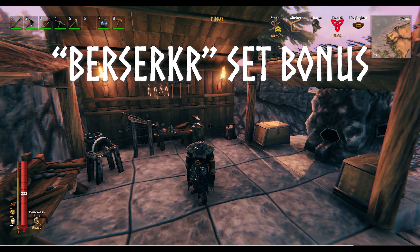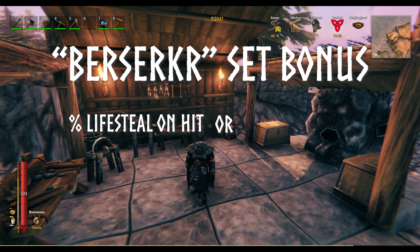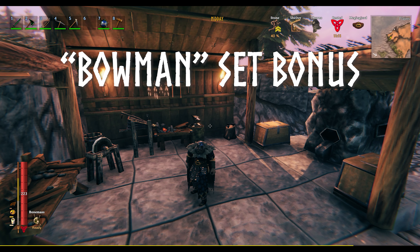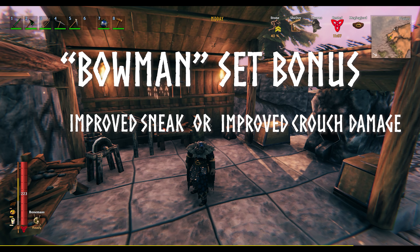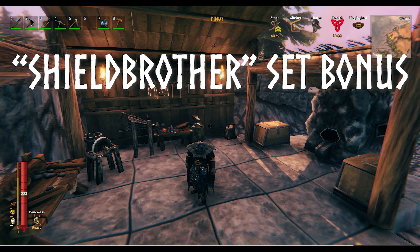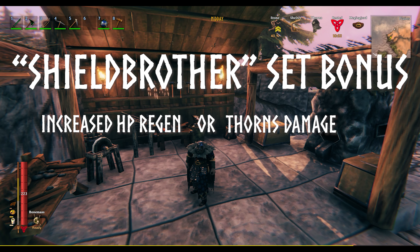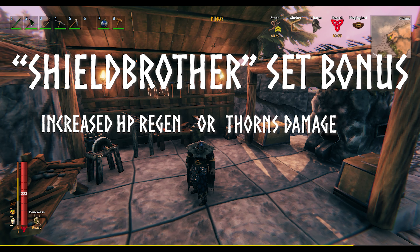Each class also has set bonuses. The Berserker class has a lifesteal set bonus or a crit chance set bonus depending on what you're wearing. The Bowman has a sneak increased set bonus or a damage increased while crouched set bonus. And the Shield Brothers have an increased HP regen set bonus or a thorn set bonus based on what you're wearing.